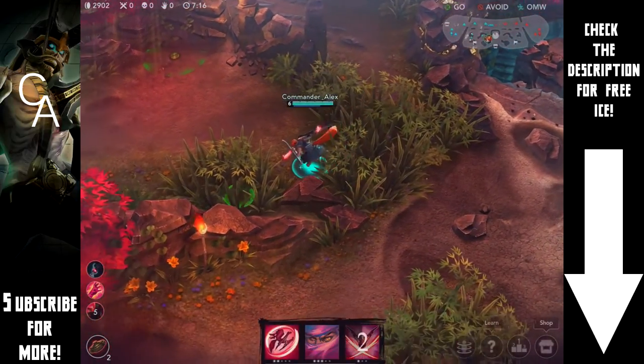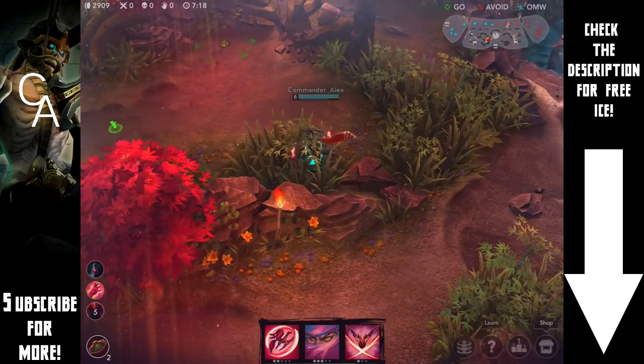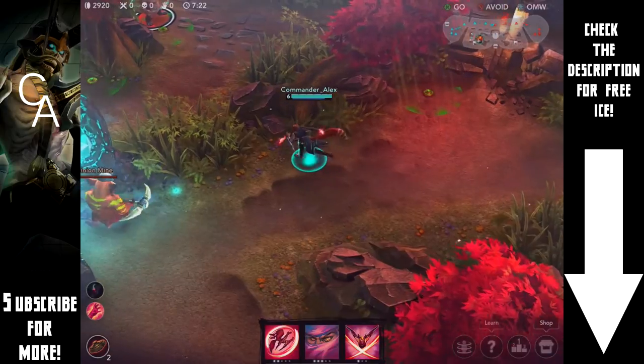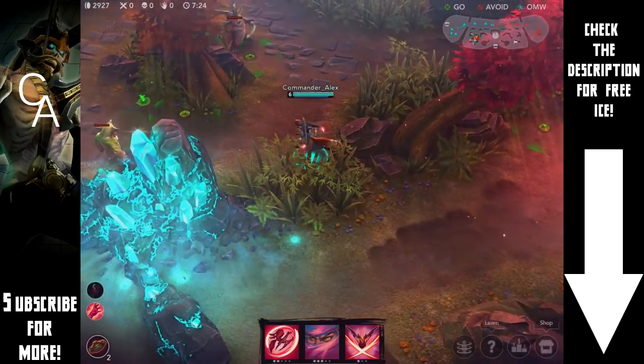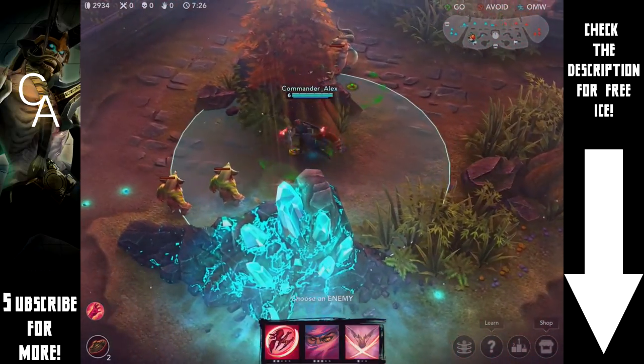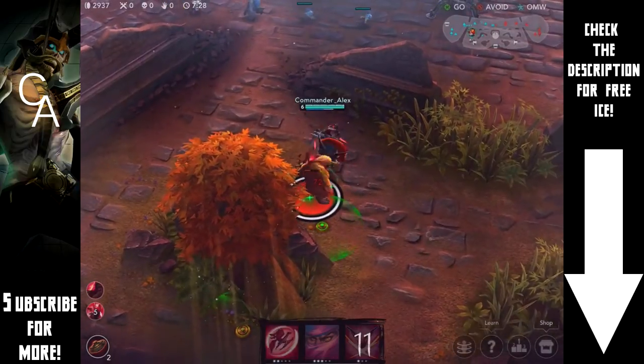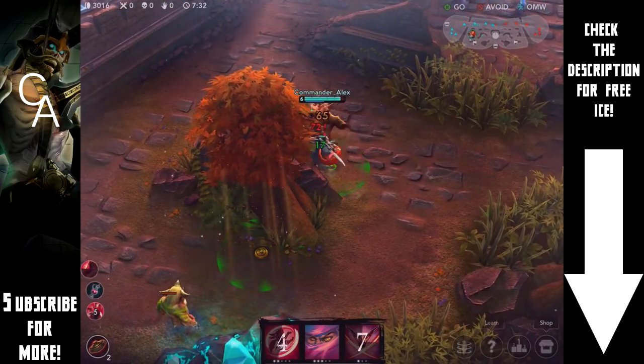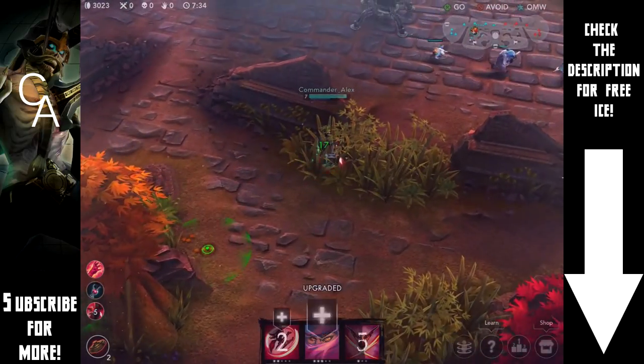Seeing as it has such a low cooldown, you can use it quite often and quite effectively — not just in battle but also for farming. As long as you have enough energy you can use it every seven seconds, so it's really not that bad as far as cooldown goes, and you can cover quite a far distance in the jungle with it.